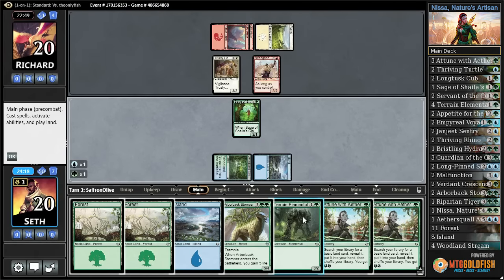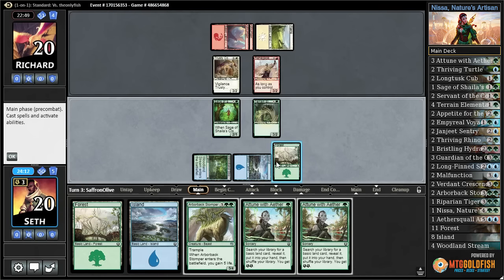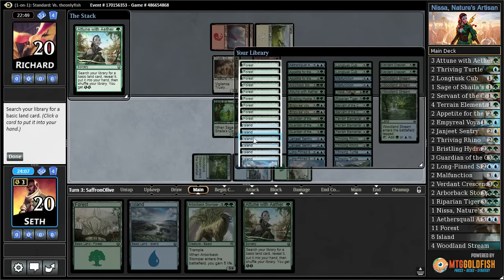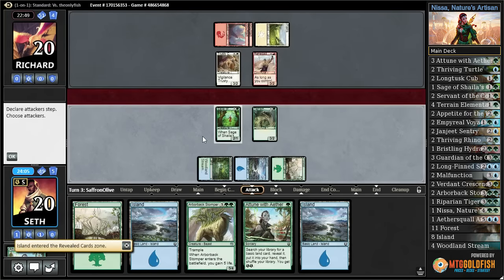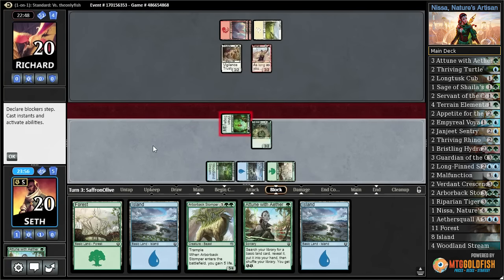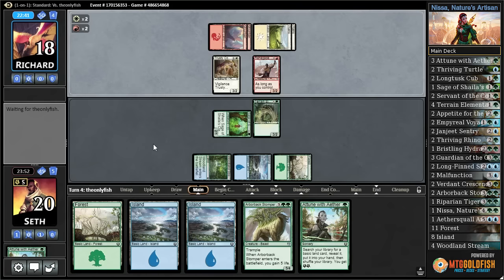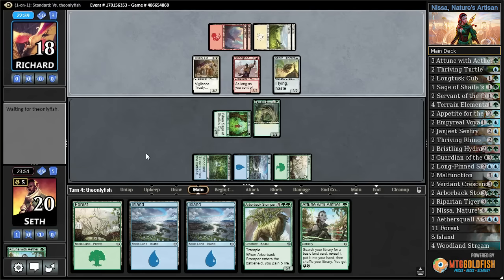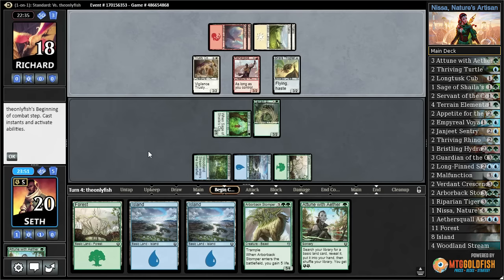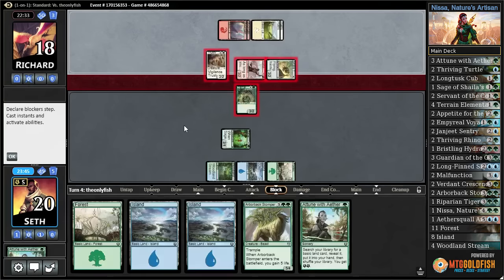I'm going to play Terrain Elemental, which is unique to the Planeswalker decks, though it doesn't really reference Nissa at all. Then get some more energy with Attune with Aether. Renegade Firebrand only has first strike if you have a Chandra, so I'll swing in. If you want to trade three power for two power, that's fine. That sounds like Chandra was drawn. Chandra costs more than four, but I have a Snare Thopter, and I guess we just smash with everyone.